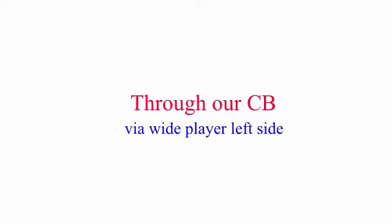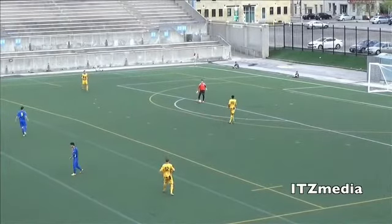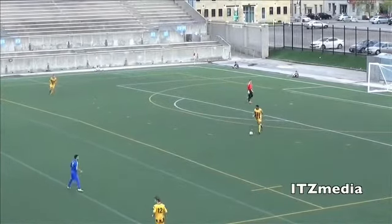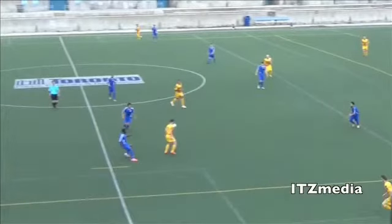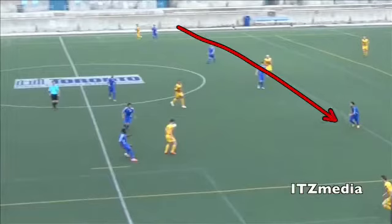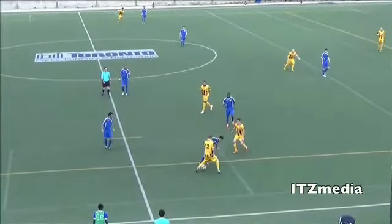Another example now where we're playing through our center back, but this time we're looking at the wide player coming in off the flank to receive it. Sean picks up the ball, drives into the space. Matty, who's right here, has basically come off his flank into this space to pick up the ball. It's a good pass from LaShawn — he's basically taken out their whole front line with a nice penetrating pass. Matty's first touch just goes a little off and we get crowded out.